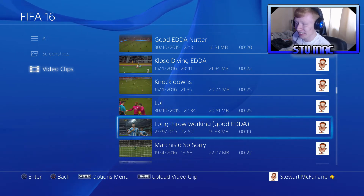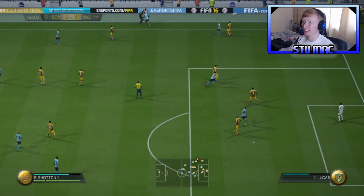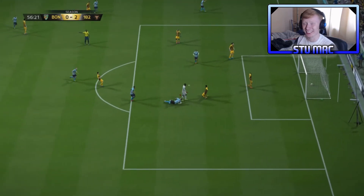Long throw working - this is the giant throw, I used it on ultimate side. And I've just scored directly from it, which doesn't really happen too often I don't think. Again it's a good header - yes, I scored off a giant throw!